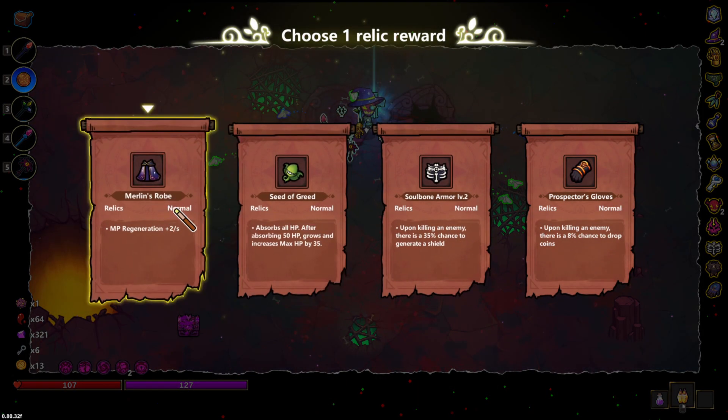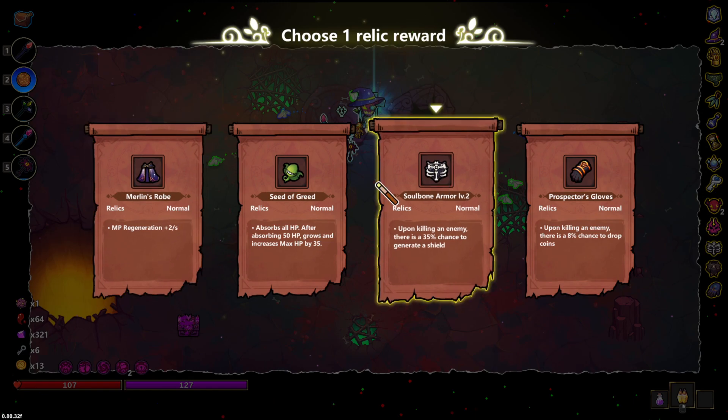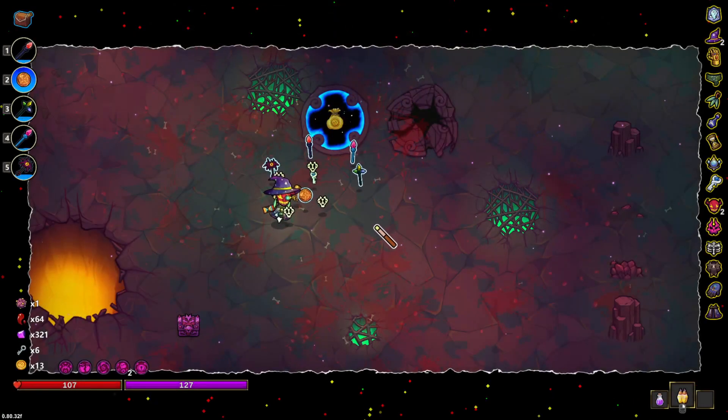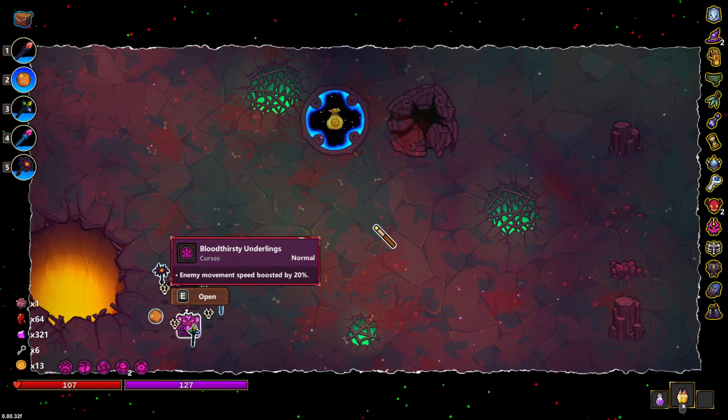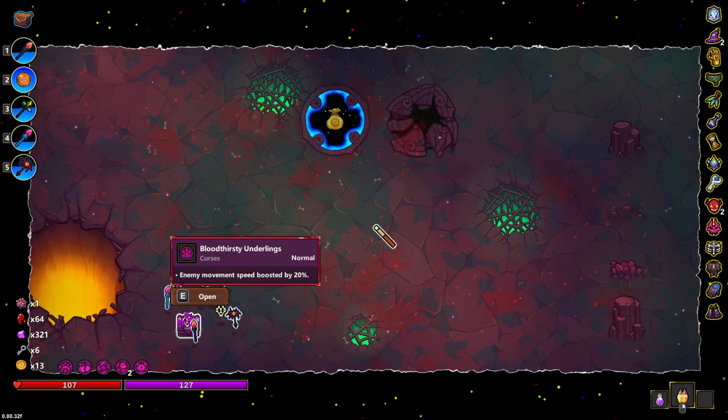Mana regen — that's good. Let's see what this is: enemy movement boost by 20 — no, no thank you.